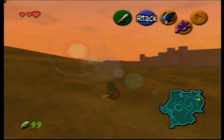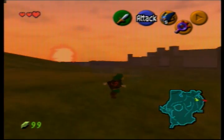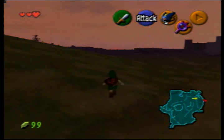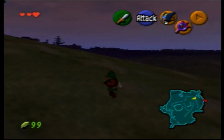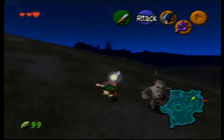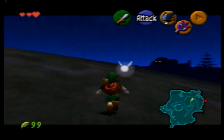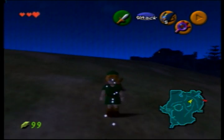Hey everyone, welcome back. So in this part I started out in the field - that's where I ended the last time because Impa took me back here. If I wanted to I could go and become an adult right now using glitches, but there's a couple things I want to do before that just for the hell of it which are pretty cool to show off and will actually save me a little bit of time later on.